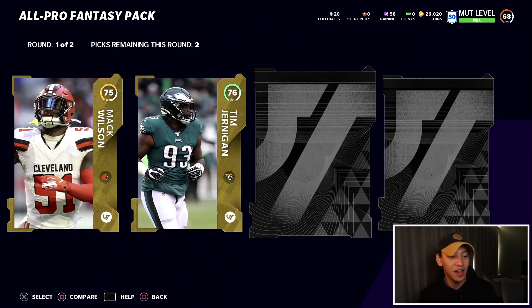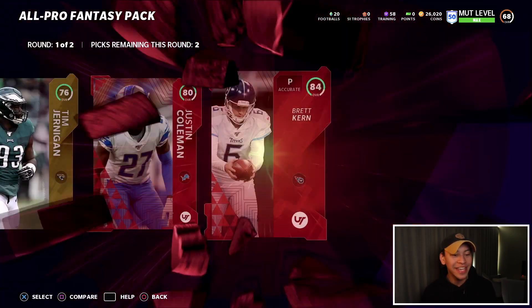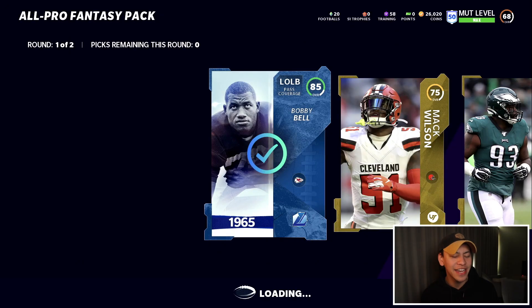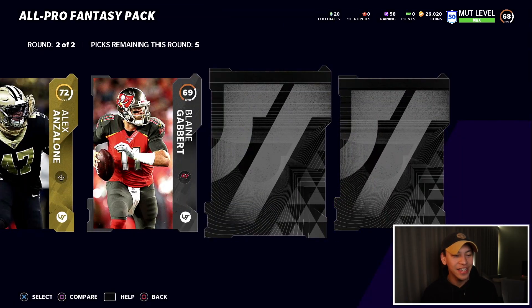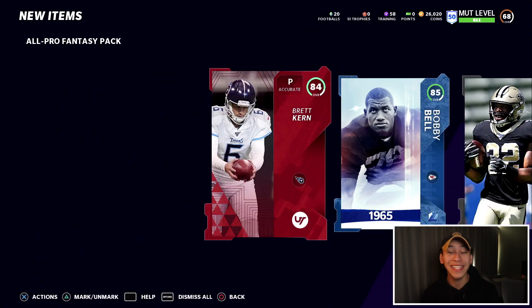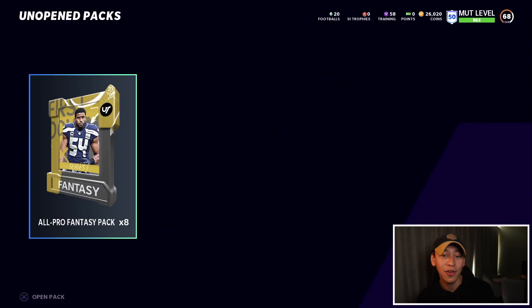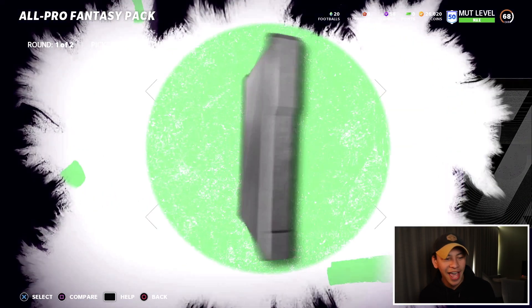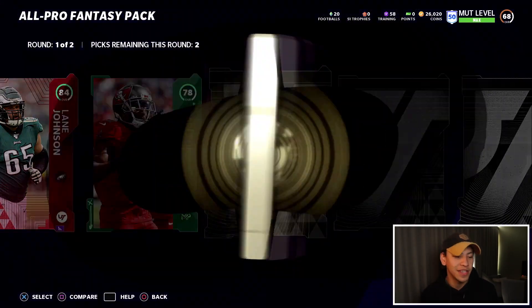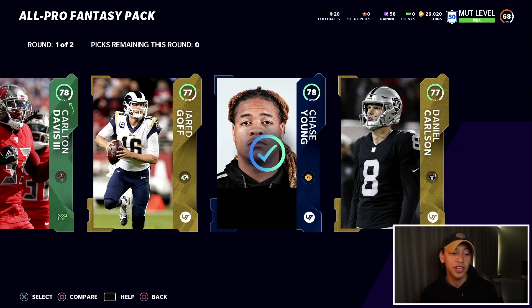We get an 85 Bobby Bell — that is a really solid pull, I'll happily take that. We also get an elite, an 80 overall, and another elite. And an 84 and an 85 — these packs are hot! Another elite in the second round. Even though these cards are lower-overall elites, these are great pulls. I'm going to be able to make my coins back, hopefully. On to this next one — another elite, Lane Johnson Superstar, a 78 overall.